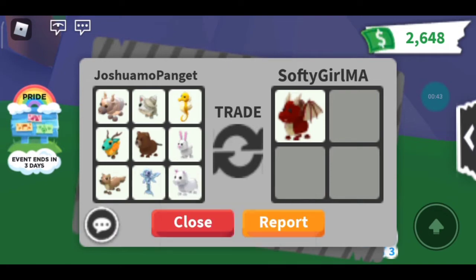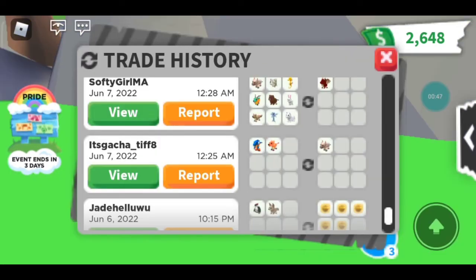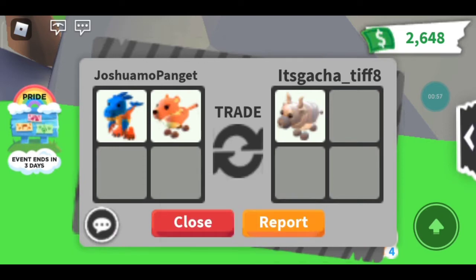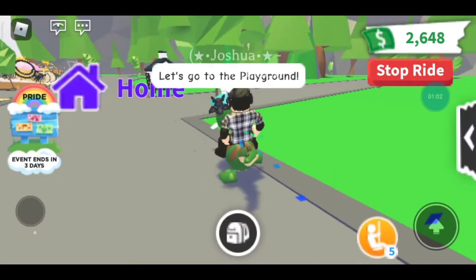So you can get a dragon that way. Now you might ask: how did I get the metal ox? I got the metal ox by trading my Deinonychus for a metal ox, and I also got a saber tooth for a metal ox. So that's how I got it.